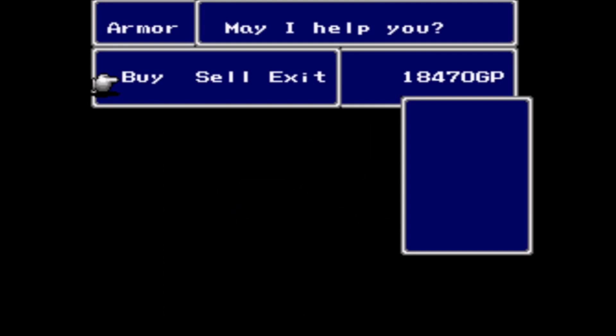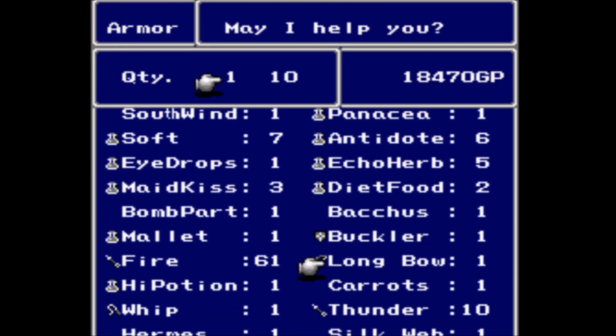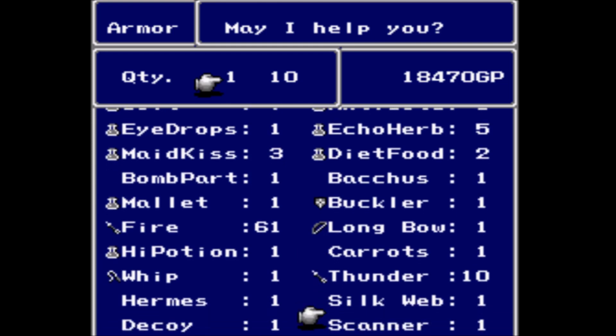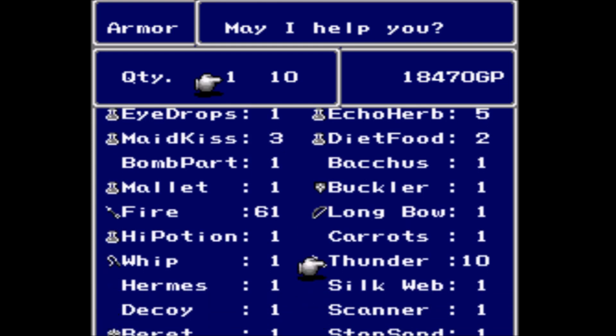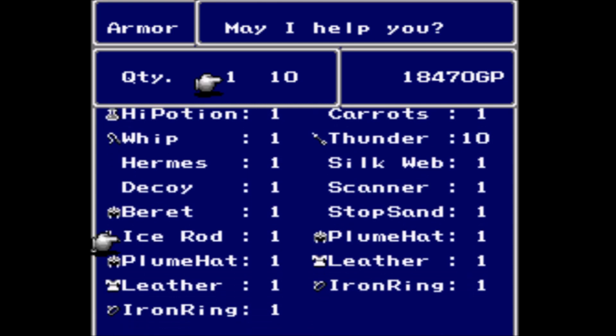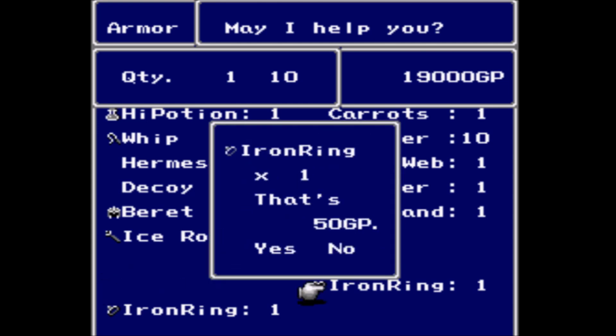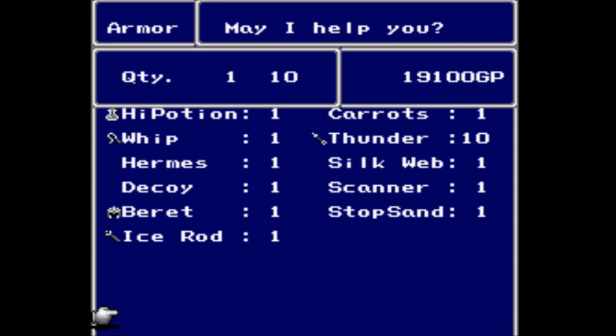I probably should have stayed in here, because I need to sell some stuff. I still have that one Buckler — I still want it. The Arrows are fine. The Whip... I should probably deposit all this junk inside the Fat Chocobo. But I can go ahead and sell this Plumed Hat and the leather stuff — it's no good. The Iron Rings are also no good as well.